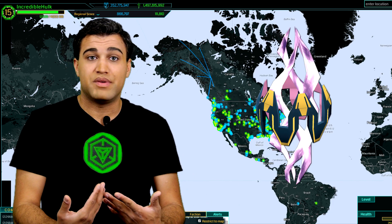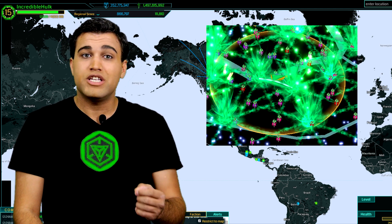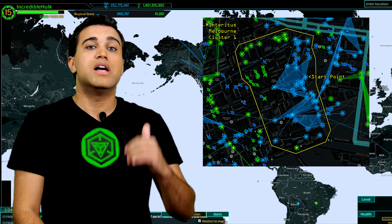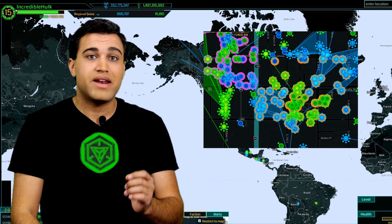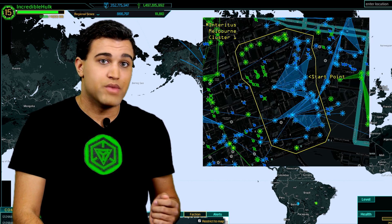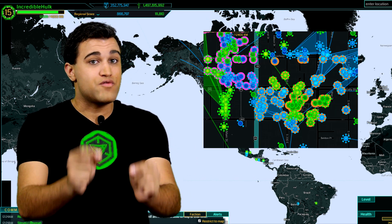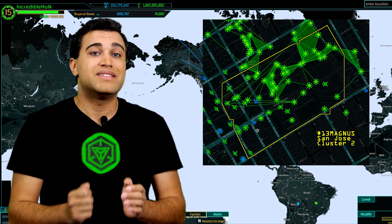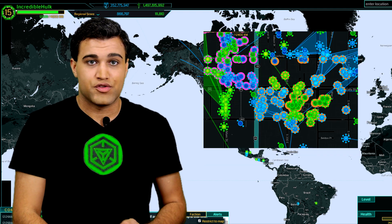Levelers, another way that you can get AP is by tossing links, as long as the links are only between portals in the clusters you have left. So if you're moving to cluster three, it's okay to toss a link from cluster two to cluster one most of the time. But you wouldn't want to link from cluster three to two, since that might cause issues for your linking teams trying to link into cluster three.